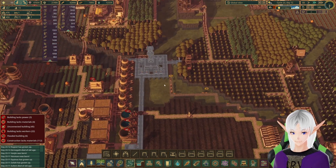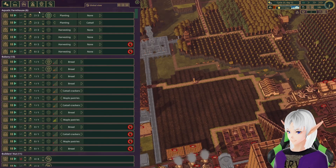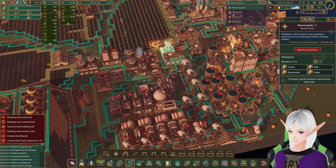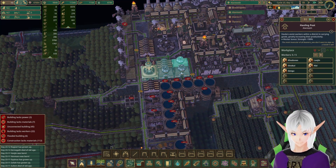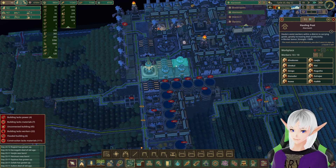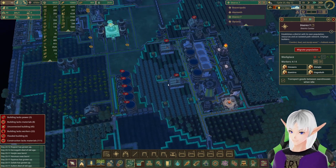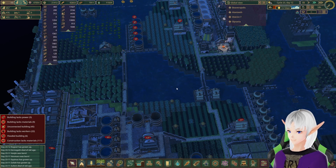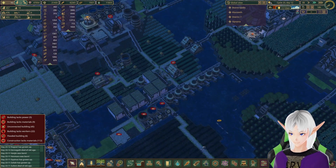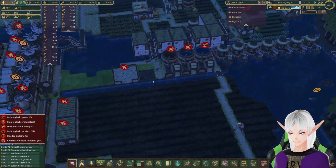We need to get some people over here to be building things. We have seven beavers somewhere that are unemployed. Is that in Beaveropolis? No, there's only one here. Lanteeth has six. But for some reason I don't have everything on full, so I only have one. District seven has none. Looks like I have 19 kids — so hopefully they can get their stuff together and get to work eventually.